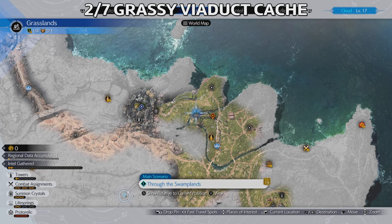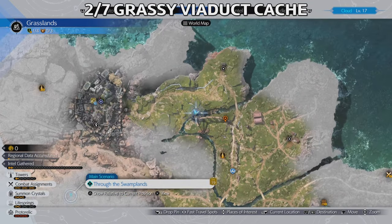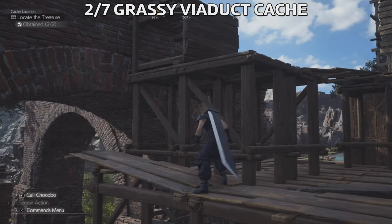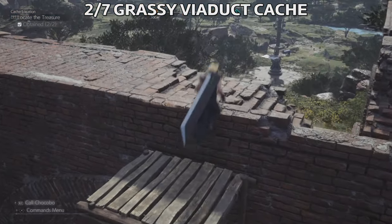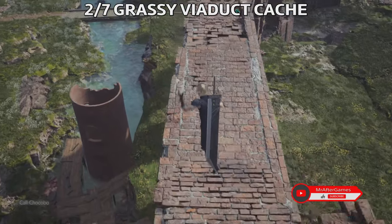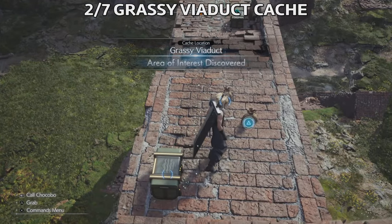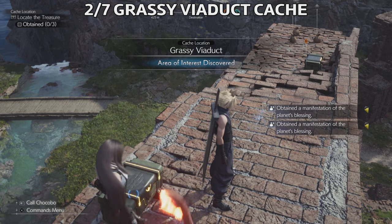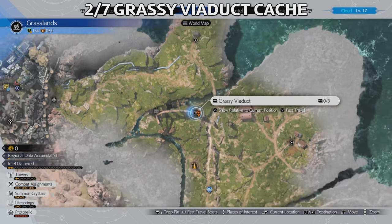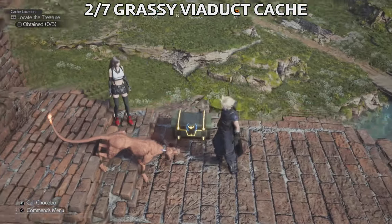The next one is really close. It's called Grassier Viaduct and it's right over here. We're gonna start from the treasure basically, then climb on the viaduct — go here on this wooden structure, add the treasure, then climb here and climb again. There's also another way to go up: a route from down below. You'll see there is a blue path you can use to get up here and find the three chests. The Grassier Viaduct is in the northern part of the grasslands, close to the city.